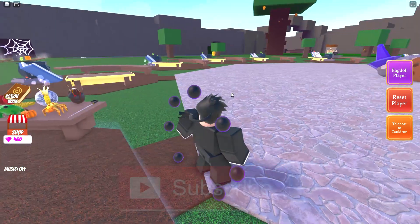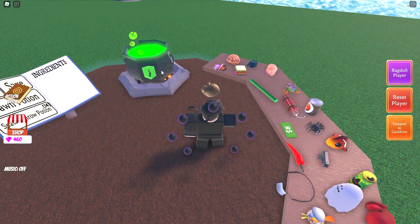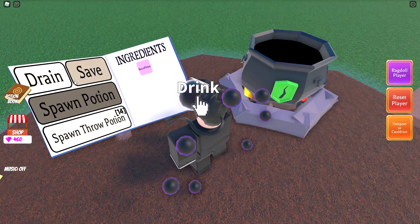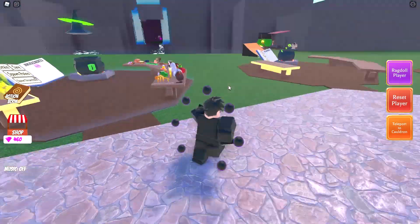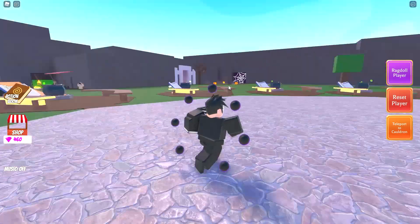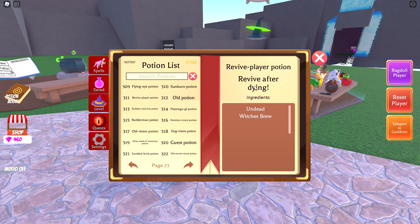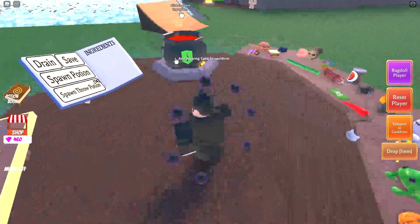So the first potion, potion 311, is actually just one undead skull and one witch's brew. This one's going to give you a revive potion - a revive player potion. You drink it, and apparently if somebody kills you with a gun or something, you just revive. According to the description, potion 311 revives you after dying.